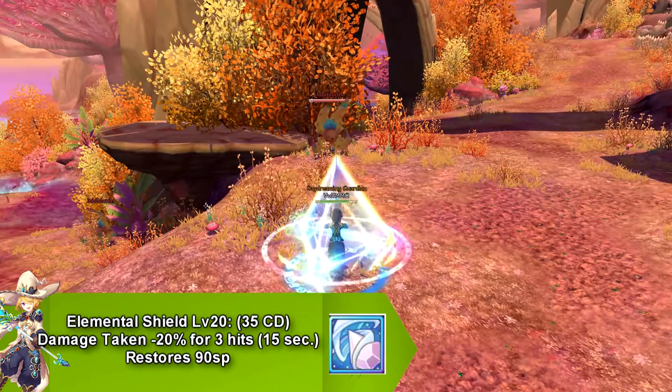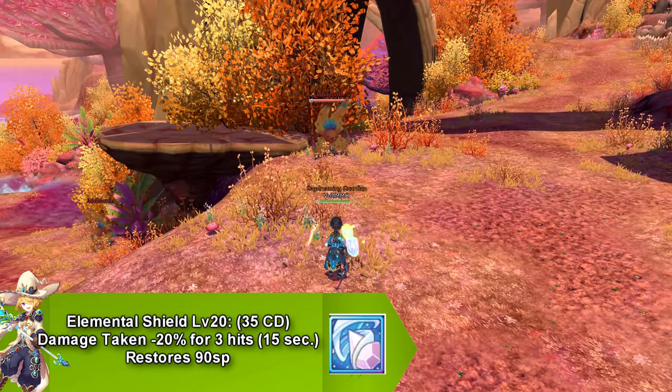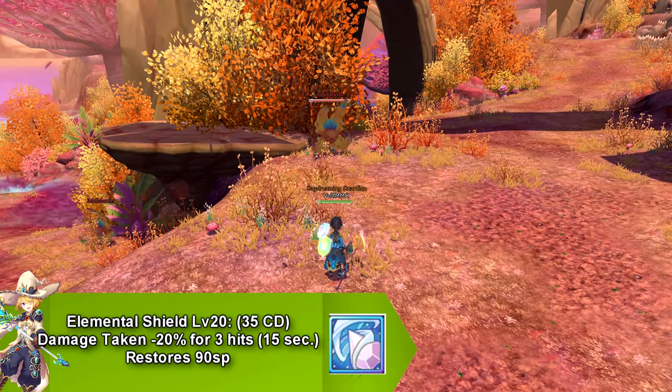Our next skill is a buff called Elemental Shield. This skill has a buff that reduces damage by 20% for 3 hits, and this only lasts for 15 seconds. This skill goes on cooldown for 35 seconds, and restores 90 SP.